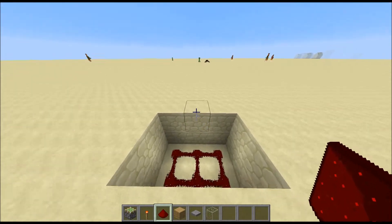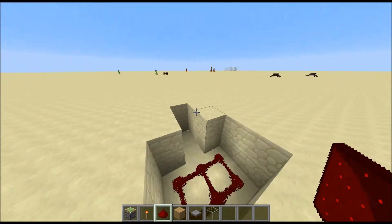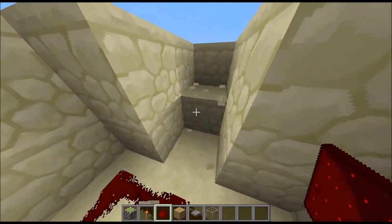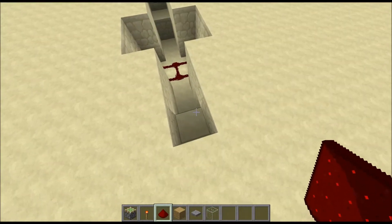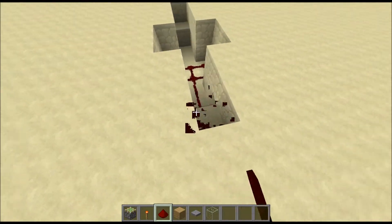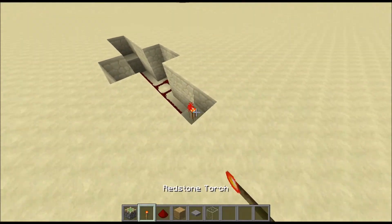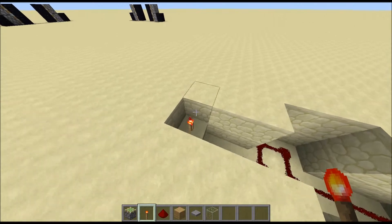Then you'll need to dig one, two, one, two, one — like so — one, two, one, two, one. Now what you'll need to do is get some redstone and wire it up like so, only two blocks. Put your redstone torches there like so.